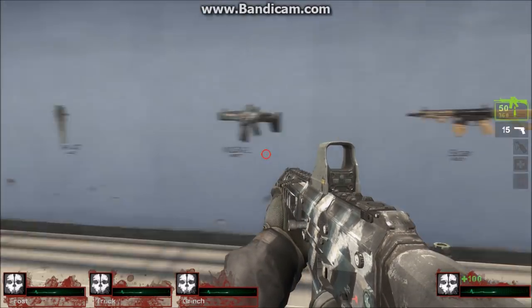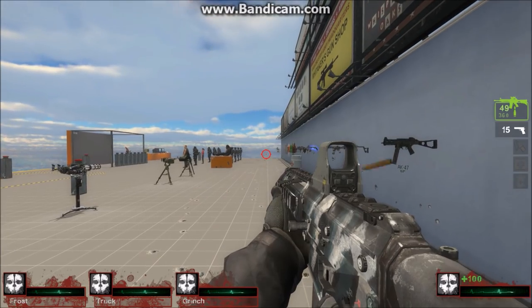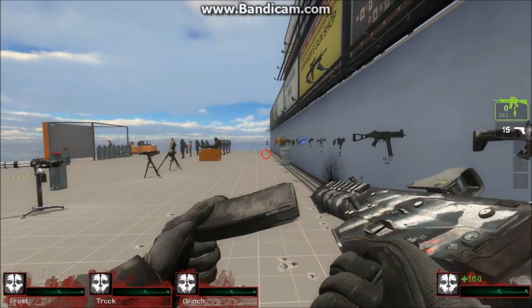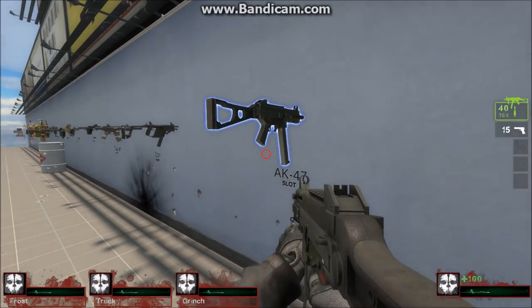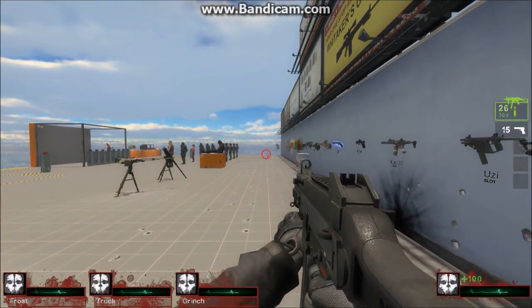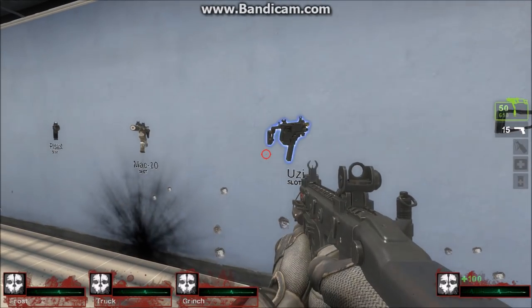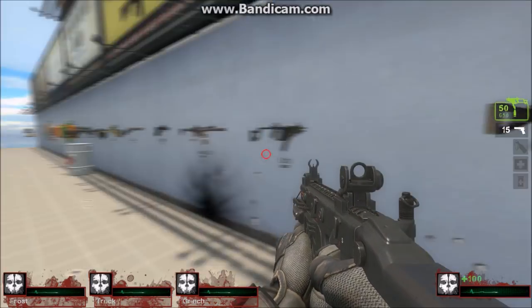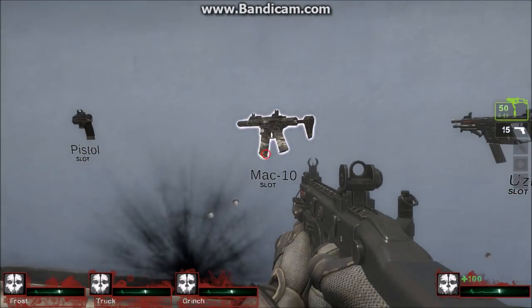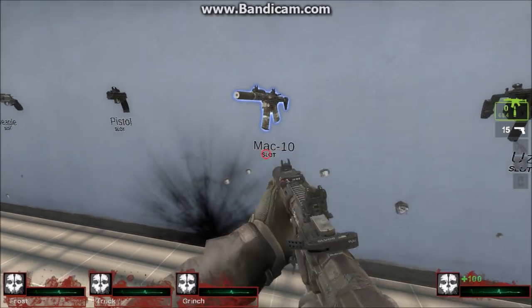And this you guys should know — it's kind of familiar from the previous Call of Duty series, Modern Warfare 2. The ACR model, basically ported. And this is the UMP from CS:GO, which replaced the AK-47 — pretty sweet. And this is the Vector from Call of Duty Ghosts, replaced by the Uzi. And again, from Call of Duty Ghosts, the Honey Badger, replaced by the Mac-10 pistol.